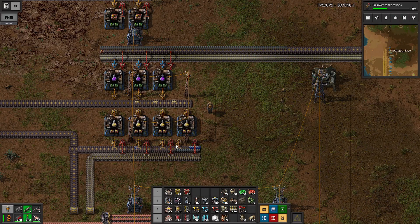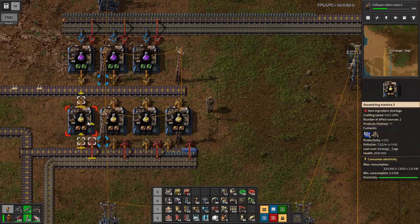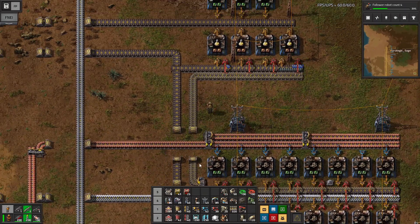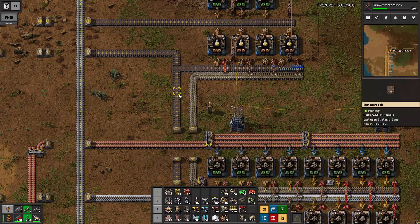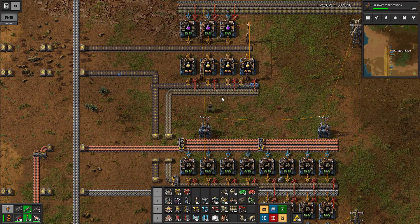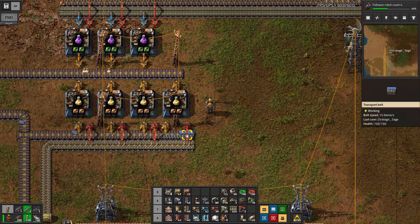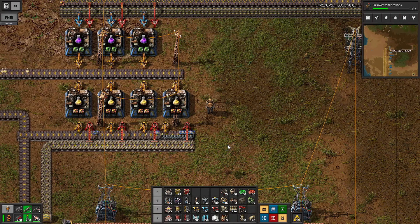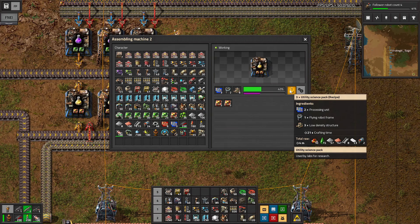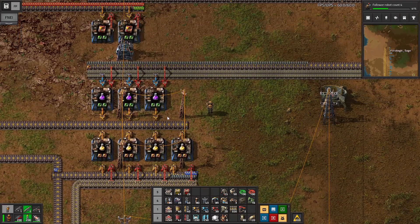Here is our final science pack production area for the factory. Even though it's the more expensive one, we're starting closer down to the south with the yellow utility science packs, because I have a couple items for it coming right up the shoulder here. We've got the low density structures for the flying robot frames, and the processing units coming in off the bus, just dripping in at the moment. I've got productivity modules here because we're going to use those on the processing units — it stands to reason we want to use them on products that require processing units.